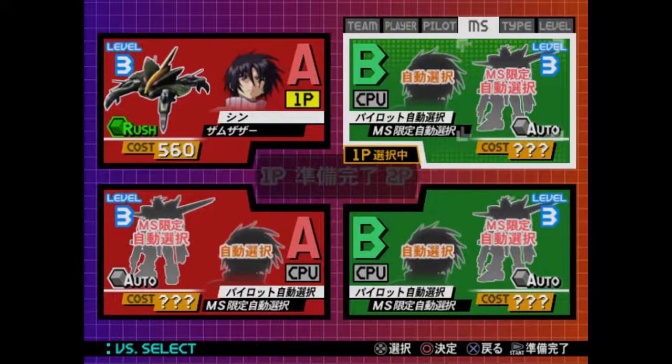The Player tab is used for choosing whether the unit is controlled by you or the AI. As mentioned earlier, you have the option to set the AI to half cost. The Team tab is used to pick whether the slot belongs to Team A, Team B, or just remains empty.